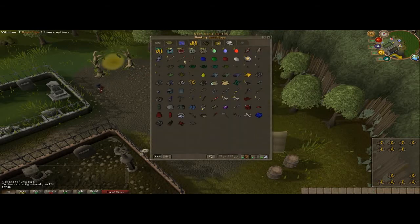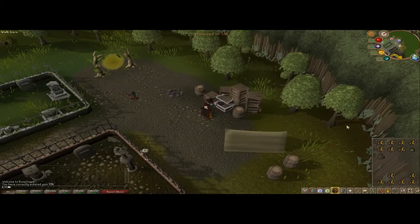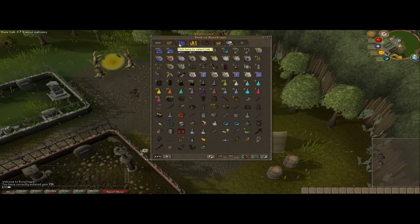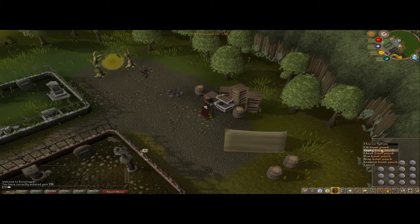Another useful method is with pouches. It's also the second option of the drop-down menu — it's for emptying pouches. Filling them up is just clicking on them. So let's get some essence. You fill them up, and the other one was full. So right-click — see how fast it is. Right-click, 2, 5. Right-click, 2, 5.